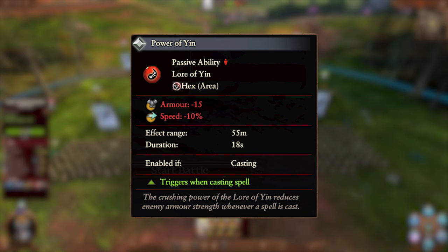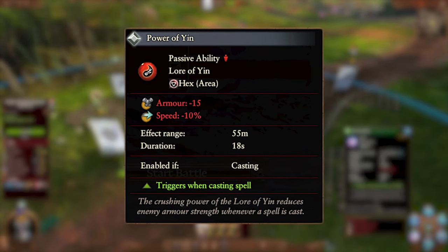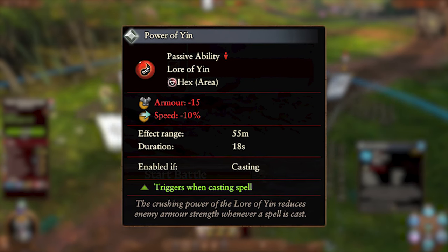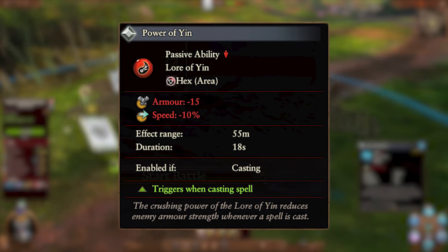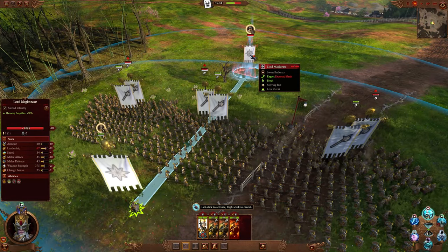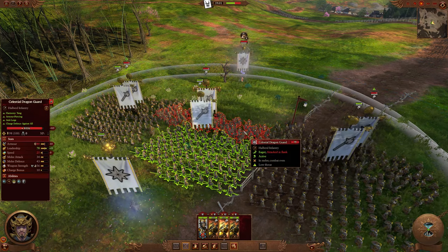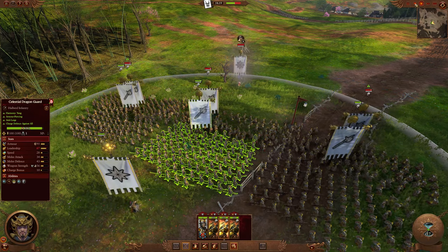This lore can only be used by Cathay. Our first spell is of course the passive of the lore, The Power of Yin. This targets enemies in a 55 meter area of effect directly around the caster. The effect on target is minus 15 armor and minus 10% speed for 18 seconds. Unlike most passives, this one has a limited range around the caster, so it's better for you to be casting spells when you are very close to enemies to get the most effect.